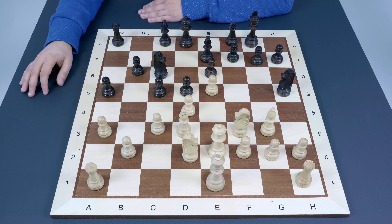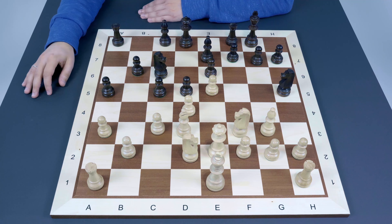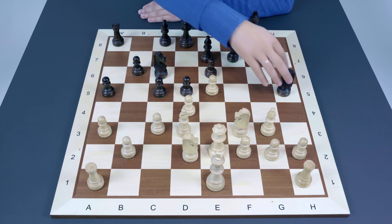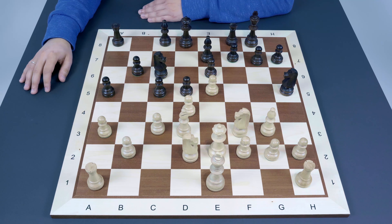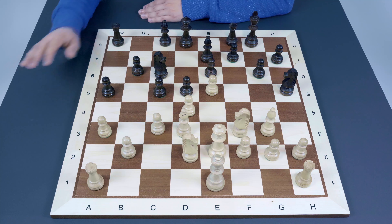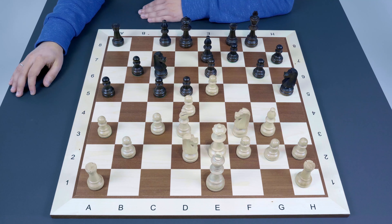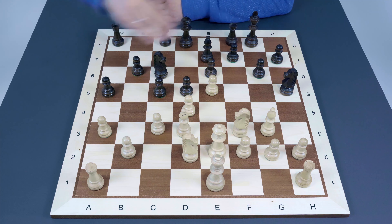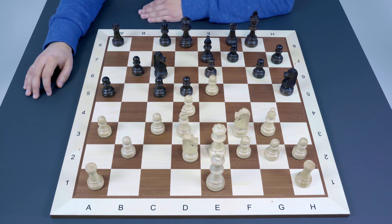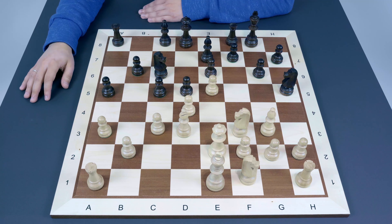There is no queenside play at the moment, so Black should do something about the e5 pawn. A typical French method is to undermine it with f6. For now it's not prepared because the knight on h5 is a bit vulnerable, so normally Black starts with g6 — a universal move for these positions. It's not only about protecting the knight but also creating room for it, and it closes the b1-h7 diagonal so White cannot directly attack h7.